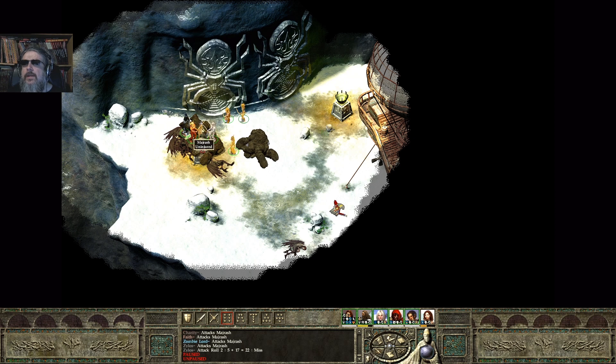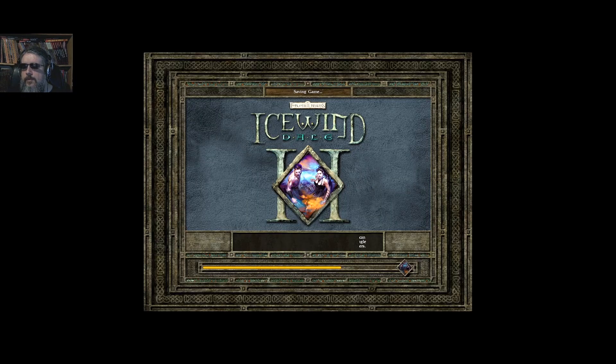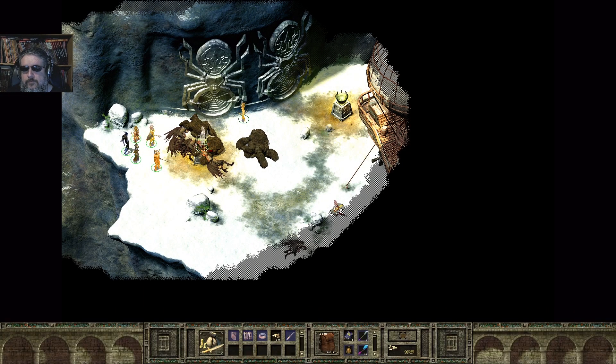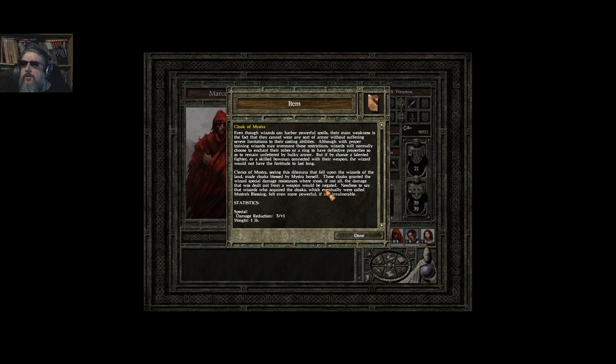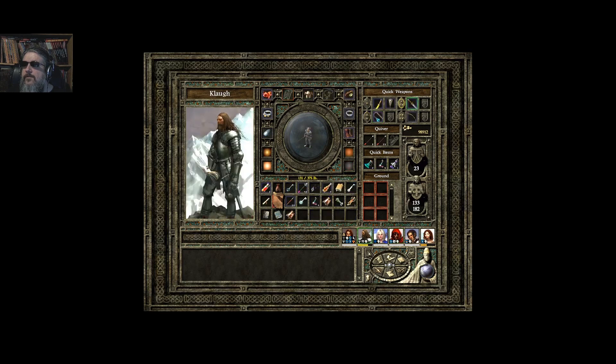The only thing left is Marjish, who goes down real quick once the entire buffed party gets on him. That was very intense. That worked, though. Let's go ahead and quick save and see what items we got here. We got money and four magic items.